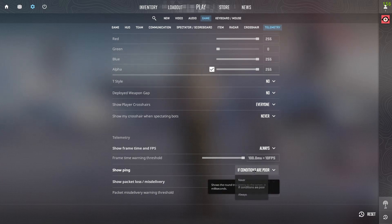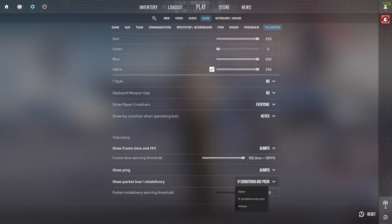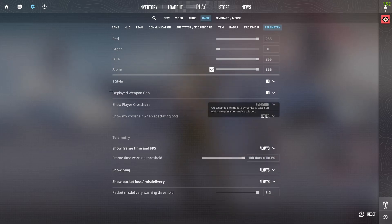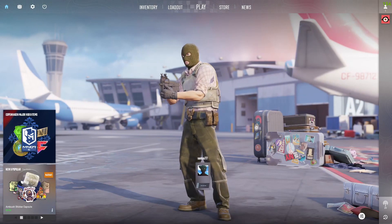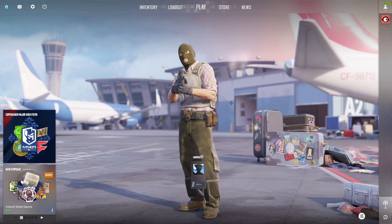I also recommend changing Ping from 'If Conditions Are Poor' to 'Always', and Packet Loss as well. Now after you have changed all of this, if you go in-game you will see an FPS counter, a ping counter, and a packet loss counter in your game.